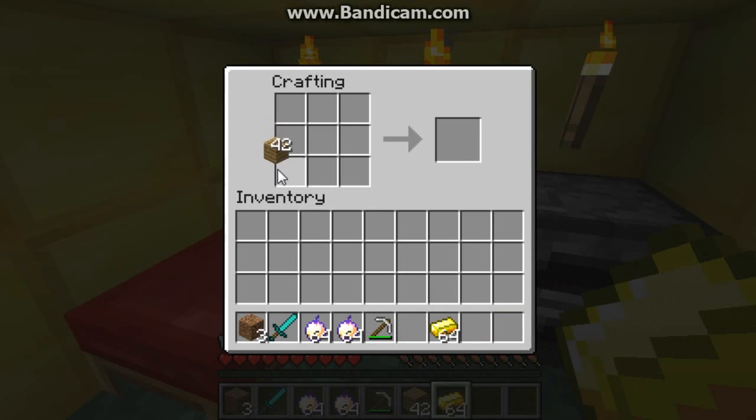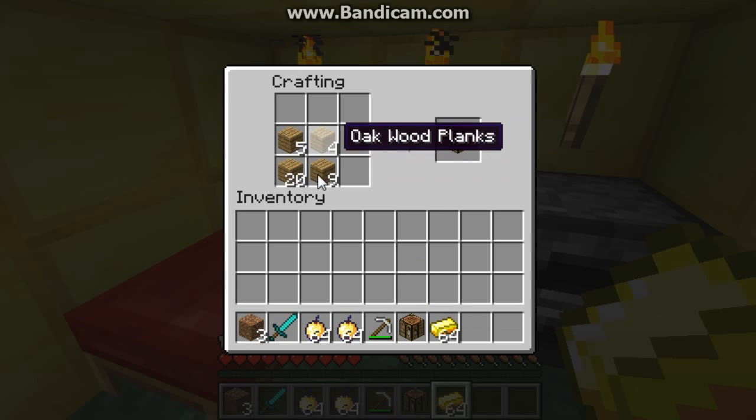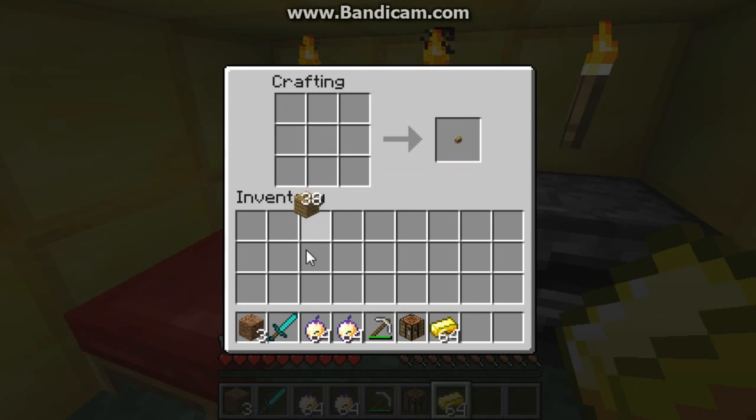So first, here's what you need to build a crafting table. When playing, you just need four — it's just four planks. Okay, then I got my stick.